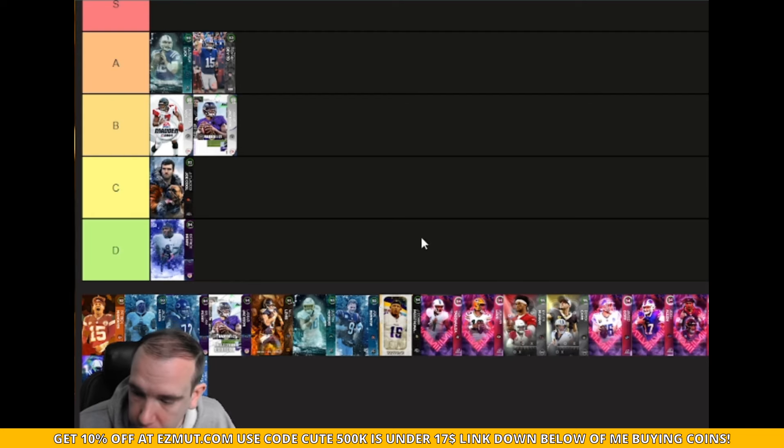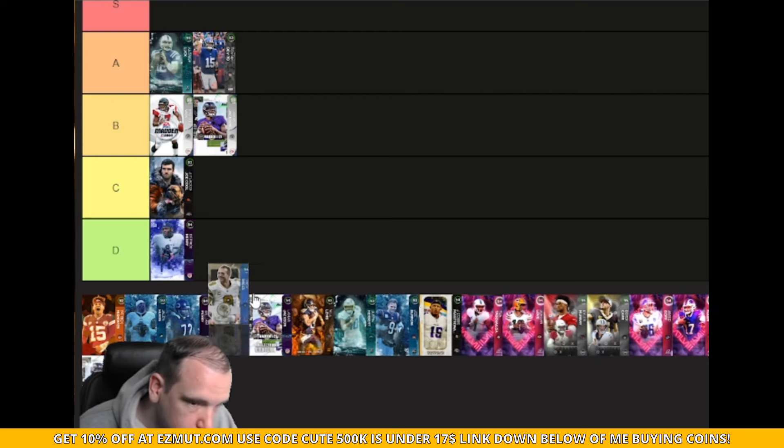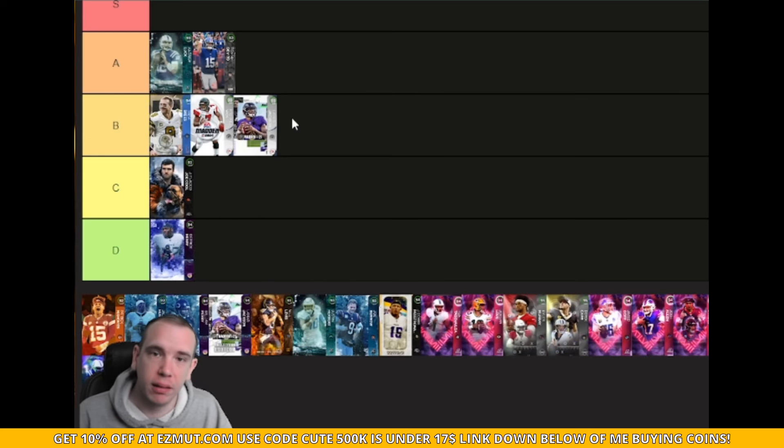Drew Brees is one of the best to beat here, but he does not get hot route master with epic, so he doesn't have a good AP stack. His release isn't the best and he's not athletic, so he's going to be a pass. Don't even worry about that card, just keep it moving.